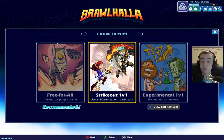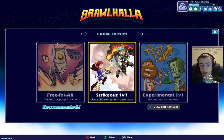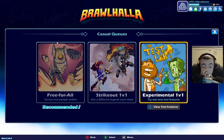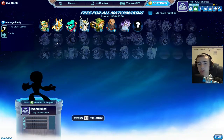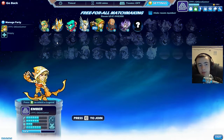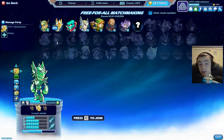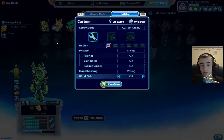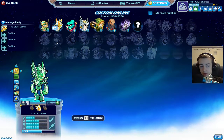You use a different legend each stock. For those who don't know or never played Smash Brothers, a stock is your life — each stock is each life. There's also experimental 1v1, which I'm assuming is where they test out different features. We're gonna go ahead and do some free-for-all. Let's go into the character selection room — if it's your own lobby you can change all the settings.